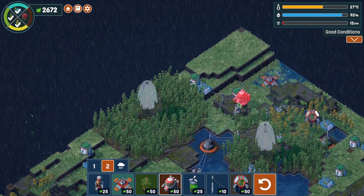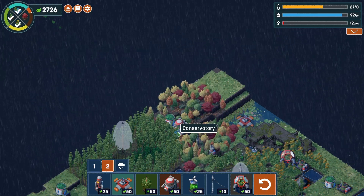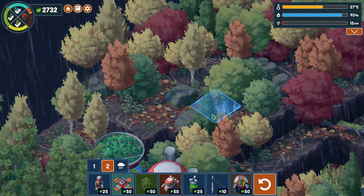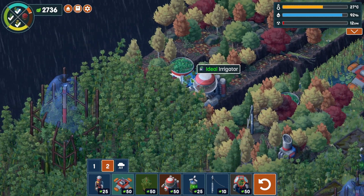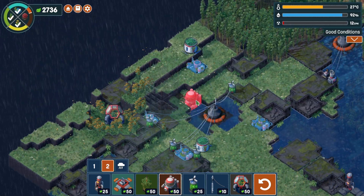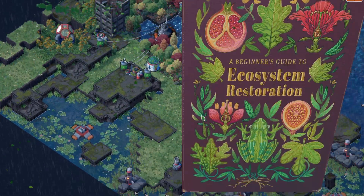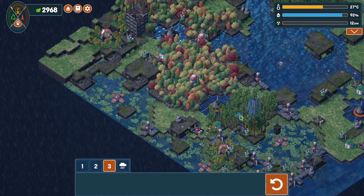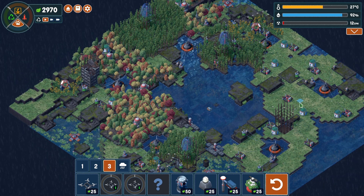The other biome we are going to establish is the deciduous forests, and we are creating that on our toxin scrubbers in the area. Deciduous forests are basically forests that drop their leaves during the less pleasant season — usually during winter. We'll put some deciduous forests in there, and we now have enough. So we have got all the biomes we need, and we've got our meadows, but we're going to start establishing deciduous forests over here as well, because I like deciduous forests.